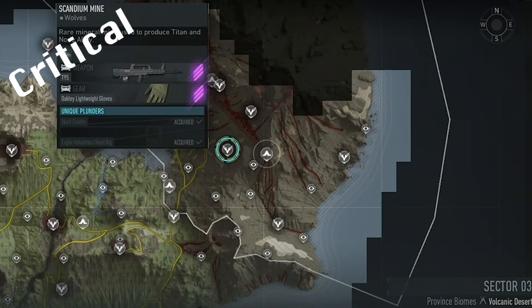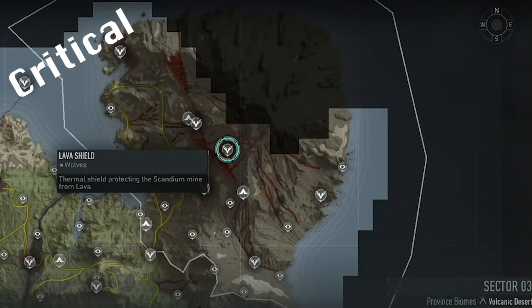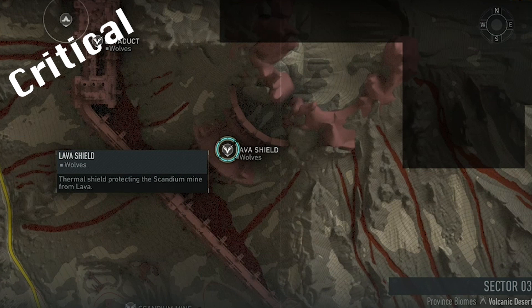Cerberus just requires the hack and defend of the node at Scandia Mine. This will then unlock the last Titan boss battle at the top of Lavashield, where you can complete the critical raid.